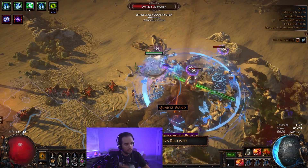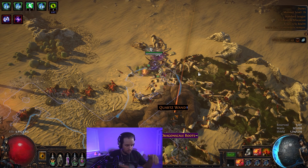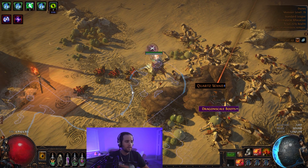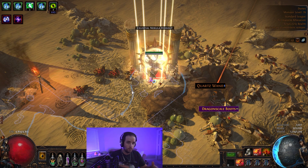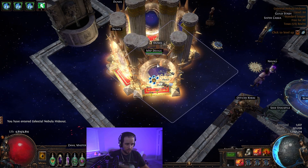I'll go into the leveling section later on in the video. You can find links down below to each of the different sections, and I'll be talking about how you make that transition. But in the meantime, let me show you how the build feels when you do the full conversion into the finalized version of the build, which is the Essence Drain Contagion Trickster.